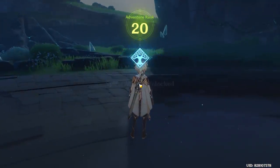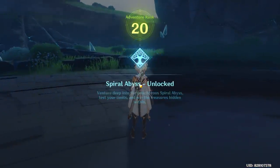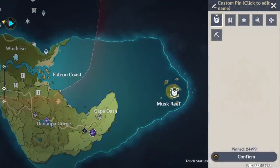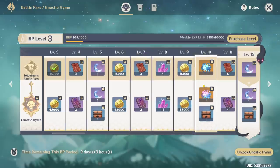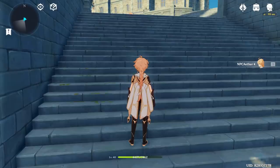Probably the biggest things to know are the unlocking of the Spiral Abyss and the Battle Pass. Although it says that the Spiral Abyss is unlocked, we can't actually access it since it's outside the map boundaries. The Battle Pass, however, was something that we do have access to — it shows up on the pause menu and you can access it by pressing the F4 key.